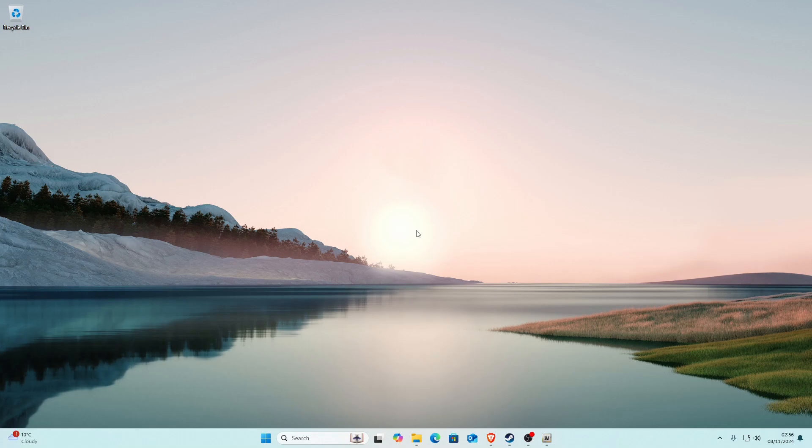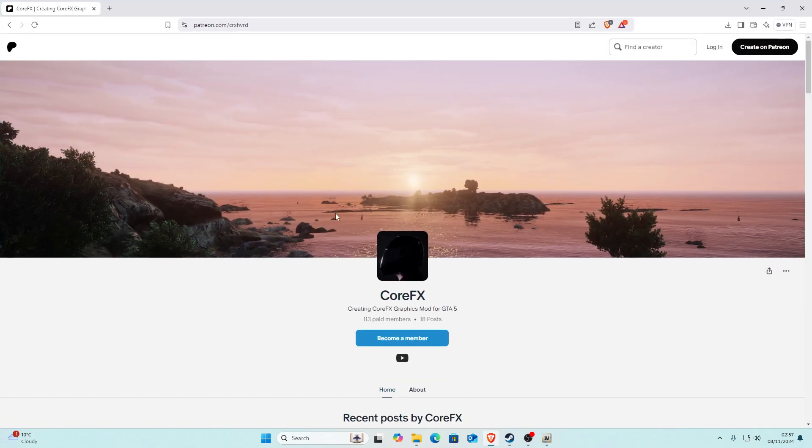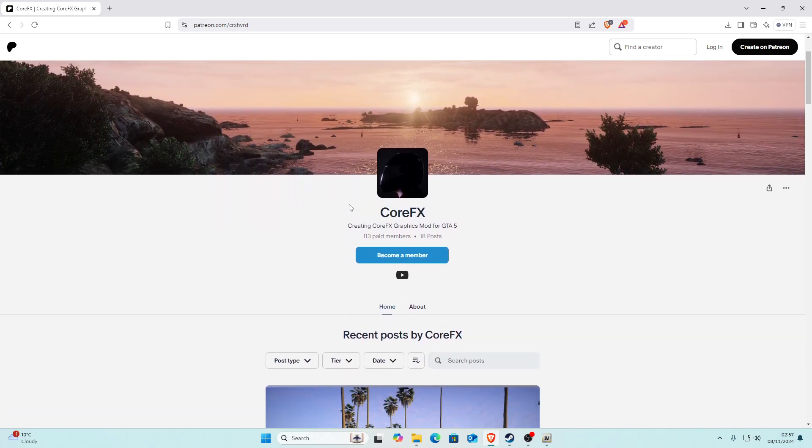Hello guys and welcome back to another GTA 5 modding tutorial. In today's video I'm going to be showing you how to install CoreFX for GTA 5. If this video helps you out I'd really appreciate if you could like and subscribe. Let's get right into it. The first thing we need to do is go to the browser link in the description to CoreFX — it'll take you to a Patreon page where you can download CoreFX. Big shoutout to the creator of this amazing graphic mod.